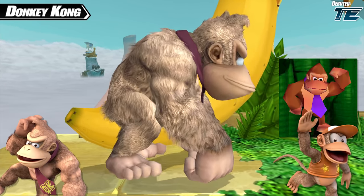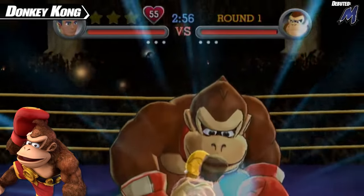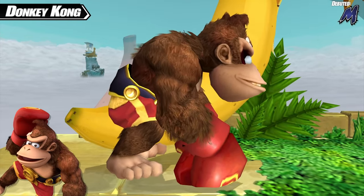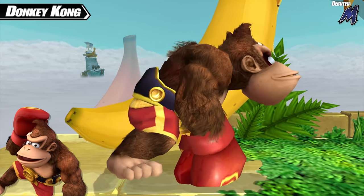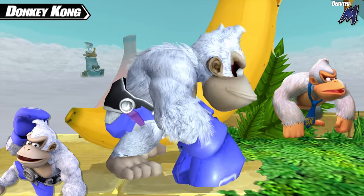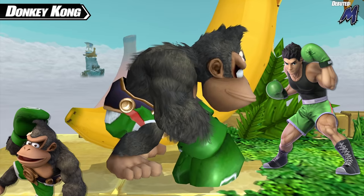DK's alternate costume is Boxer Kong, debuting in Project M — inspired by Donkey Kong's appearance as a secret boss in Punch-Out!! for Wii. While in that game he only has boxing gloves, Project M went the whole hog and gave him boxing shorts and a championship belt as well. The Project M team gave this costume two additional recolors: white DK with blue gloves, shorts, and a silver belt based on the Super Kong color scheme, and Donkey Kong doing his best Little Mac cosplay, complete with matching gloves, shorts, and dark fur matching Mac's hair.